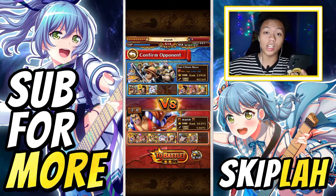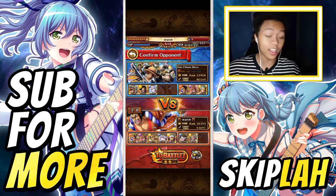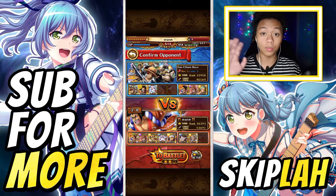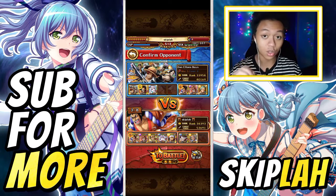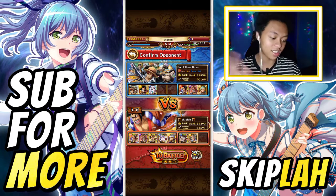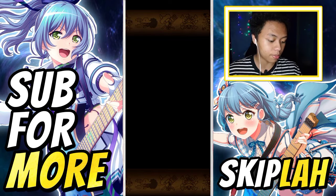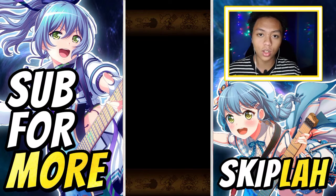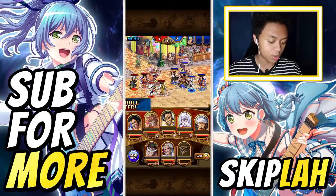Alright, so we are up against another slasher team. This one is like the old times — I used to see a lot of these bait teams. They got 3 of their runes in the back and 3 in the front, or maybe 4, just keeping 1 or 2 spaces empty. They got Odin in the subs, so they could come back pretty strong with Odin. Odin is a really scary unit to face in PvP.